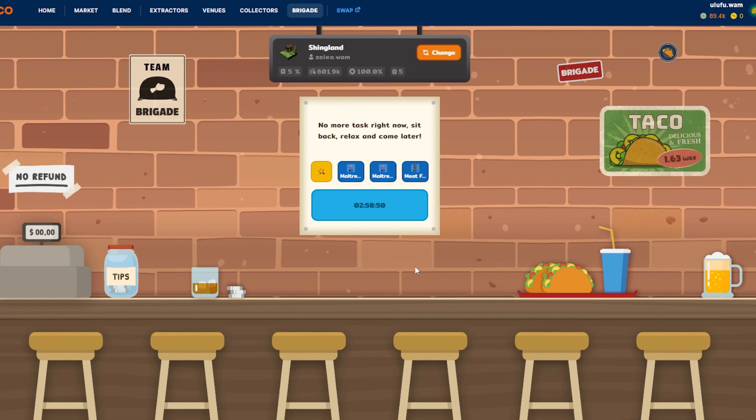That's how you play the NFT version of Brigade. It's very simple — get the equipment off of NeftyBlocks or AtomicHub, put it in, click Execute every three hours, and you're good to go. I hope this was helpful — talk to y'all later, have a great day!